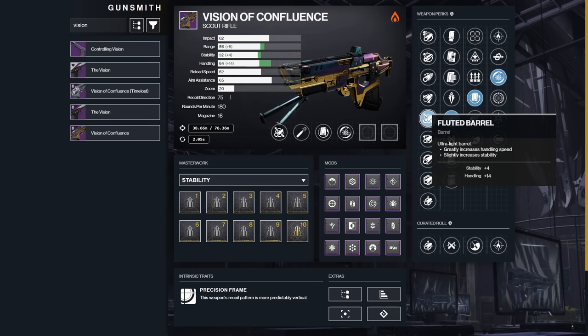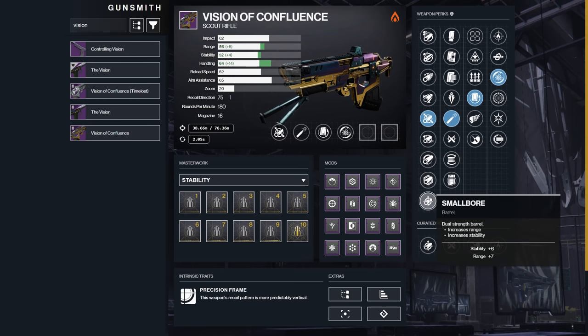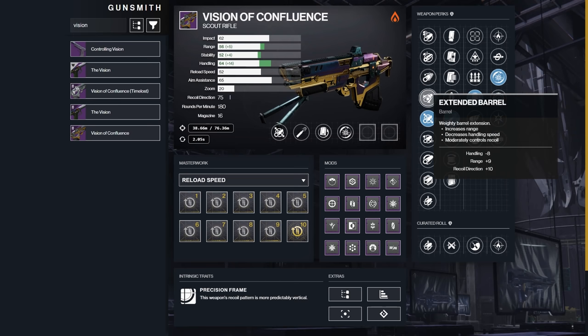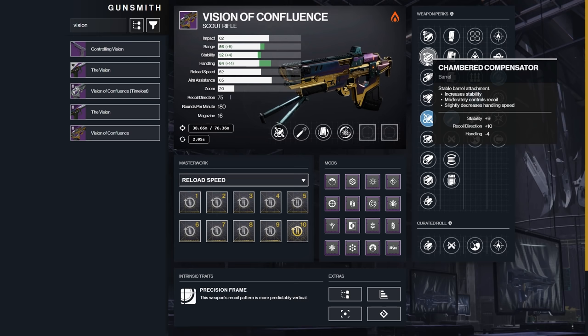For minor perks, I think it's dealer's choice here — Fluted if you want that handling speed. I don't think you really need range on a scout rifle in most D2 content, and the stability is pretty fine too. Masterwork: I would go reload if you do not go Rewind Rounds, otherwise it's kind of up to you. Not as much to say on Vision of Confluence — those are the only two primaries, only two, it surprised me too when I was looking it up.